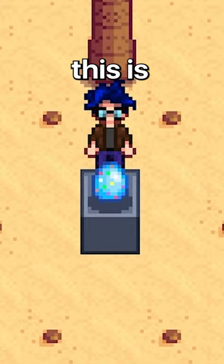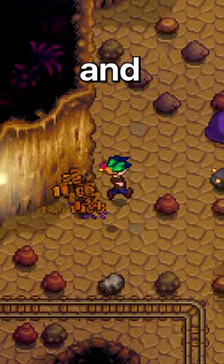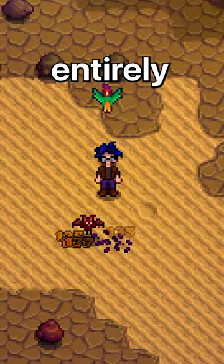This is the Parrot Egg. This trinket summons a parrot friend that follows you around and gives you a chance to find gold coins when slaying monsters. This gives players an entirely new way to farm money.